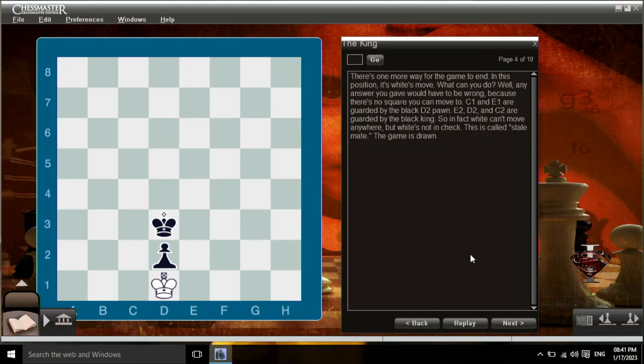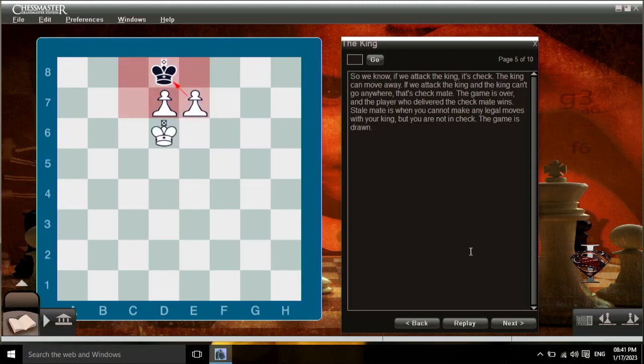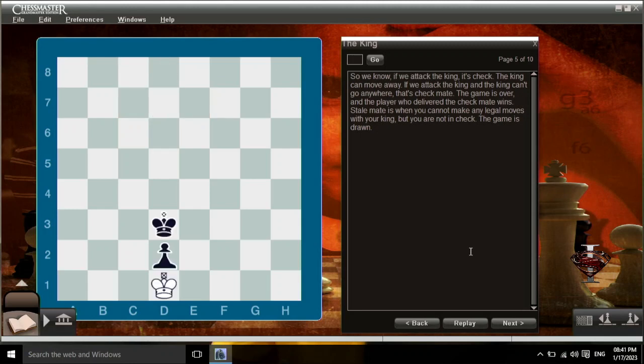There's one more way for the game to end. In this position, it's white's move — but any answer would have to be wrong, because there's no square you can move to. c1 and e1 are guarded by the black d2 pawn; e2, d2, and c2 are guarded by the black king. White can't move anywhere, but white's not in check. This is called stalemate — the game is drawn. So: if we attack the king, it's check, and the king can move away. If we attack the king and the king can't go anywhere, that's checkmate and the attacker wins. Stalemate is when you cannot make any legal moves but you're not in check — the game is drawn.